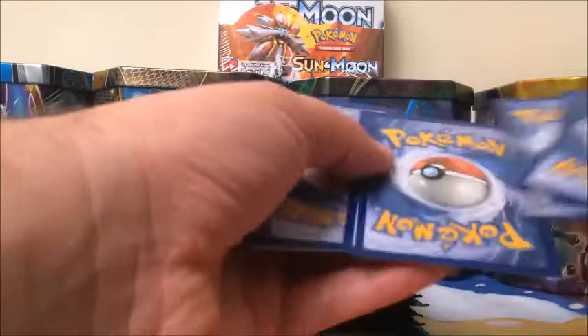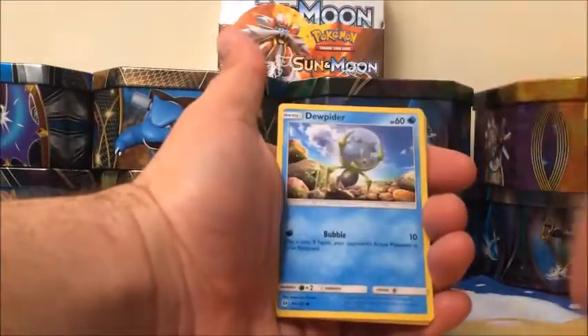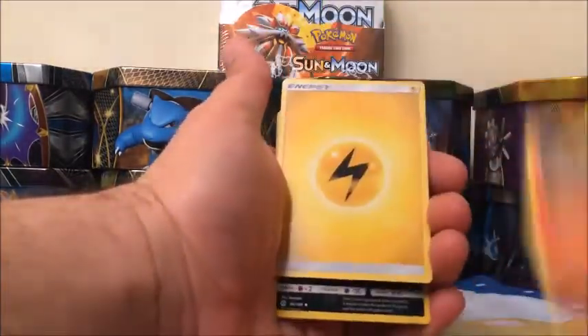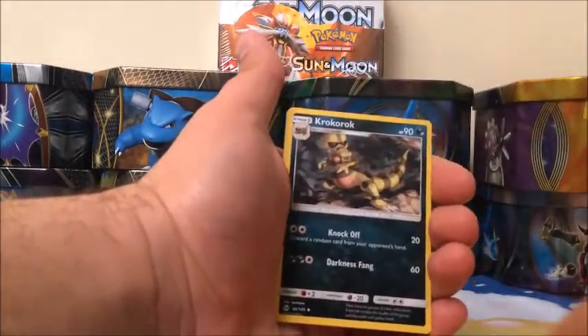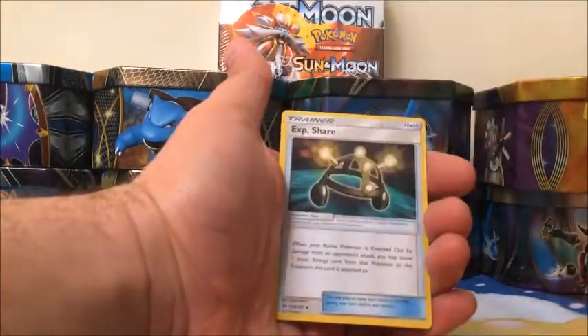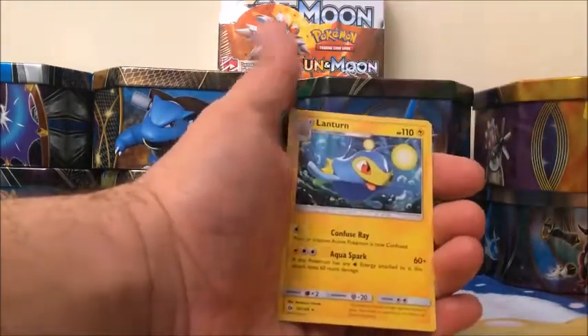And this is July. Let's pass the garbage to Mike. Starting off with a Poliwag, Dewpider, Eevee, Stufful, Litten, Electric-type Energy, Krokorok, Araquanid, Experience Share trainer, Energy Switch as a reverse, and a rare is a Lanturn.